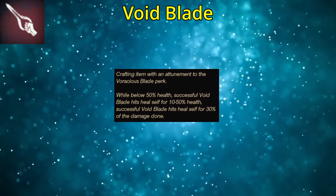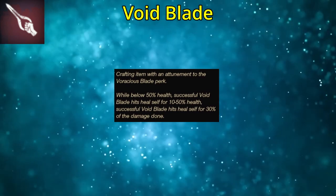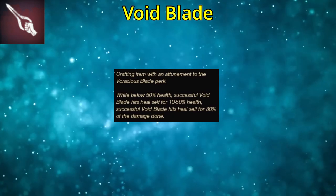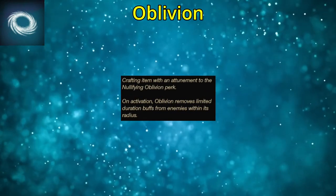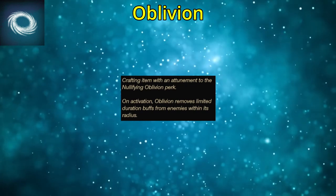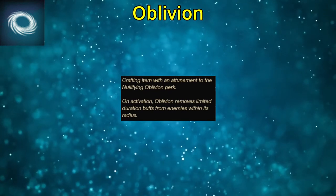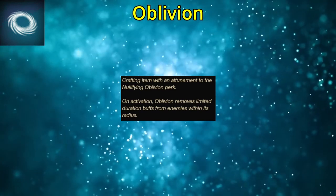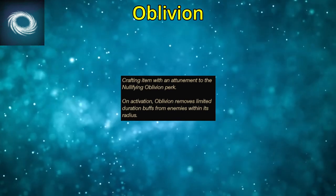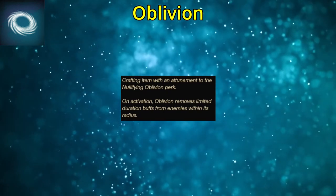First Annihilation weapon perk is Voracious Blade — when you're below 50% health, gain a large amount of lifesteal. On top of all the lifesteal you can get for back crits, you're looking at around 60% lifesteal per hit total, which is absurd even before accounting for leeching perks. Next is Nullifying Oblivion — remove all buffs from any enemy within Oblivion range on activation. This is currently being used to nuke people because Sacred Ground and Beacon apply a heal over time buff, so Nullifying Oblivion completely strips any healing from those circles. It was also removing food and utility buffs, but that was a bug and has been patched.